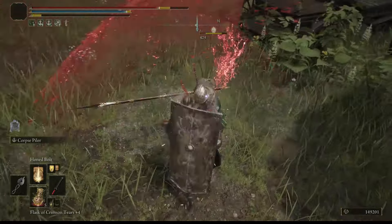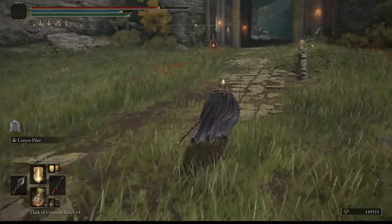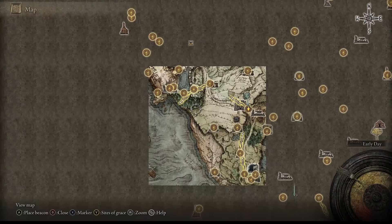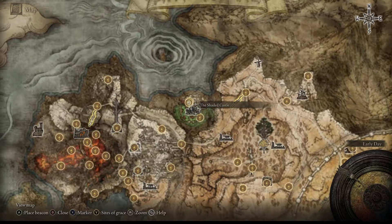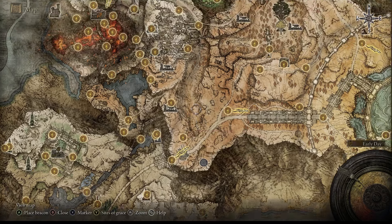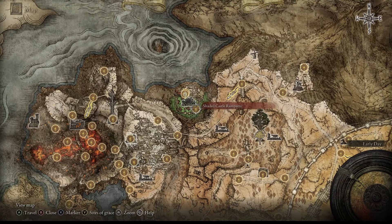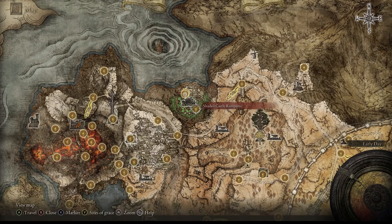Now let me show you where you need to go to get this armor. Pull up your map and go to the grace point. This is going to be located very high on the map in this location — the Shattered Castle. The best way to get here is once you show your Grand Lift Medallion, go down here, follow the path through here, and you're going to come to this point where I'll show you exactly where to go to get this armor.